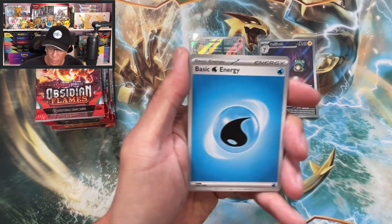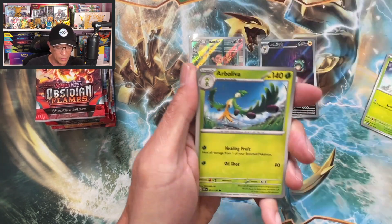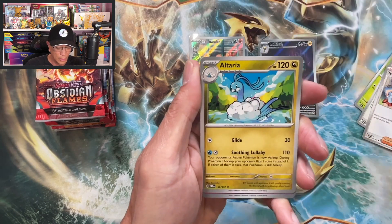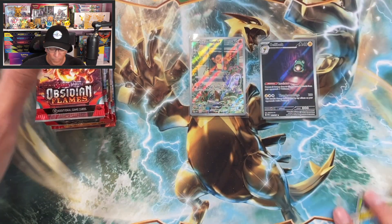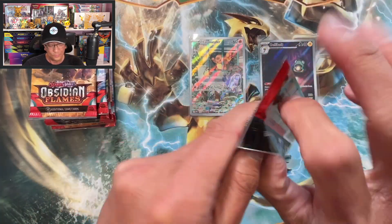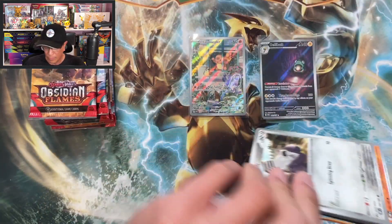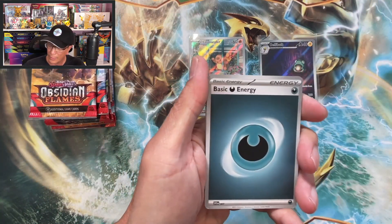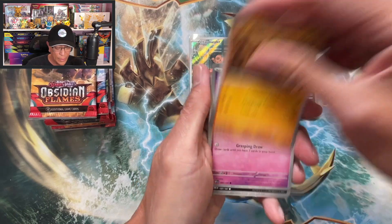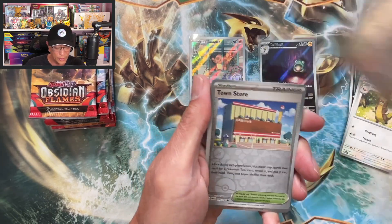Let's go! Water Energy, Carbink, Clefairy, Capsakid, Town Store, Altaria, Gogoat reverse, Probopass reverse. I don't know what to say guys — we're trying our best, that's all we can do. It's a hit-or-miss hobby.